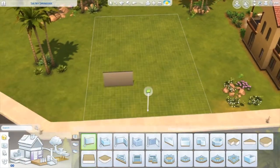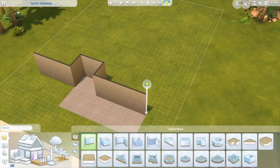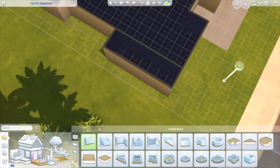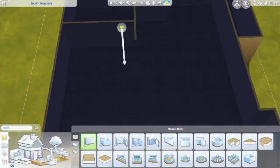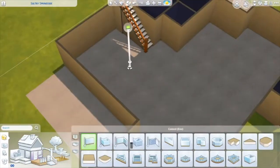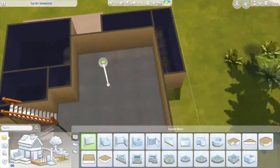Hello everybody and welcome back to my channel! Today we are making a traditional four-bedroom — technically five-bedroom — home in Oasis Springs, near where all the adobe style homes are. I feel like this is a classic family home. It has three bedrooms upstairs being used as bedrooms and one downstairs as an office, and it has a good flow with a nice living area and a backyard.